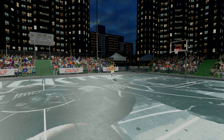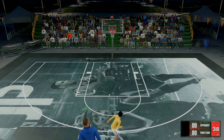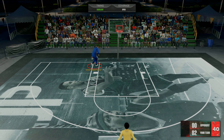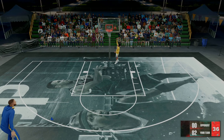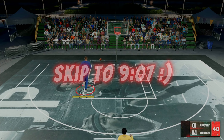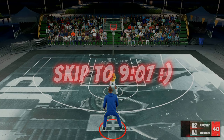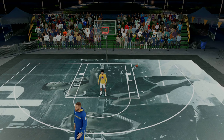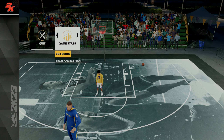Once the game starts, get through it as fast as possible. Shoot threes on offense and let the AI score on defense — as long as you time your jump shot you'll shoot over the defender every time. You can get through each game in about 30 to 45 seconds and you will get your VC. However, after two games it will stop giving you VC, so after your first game hit rematch and play the second game.